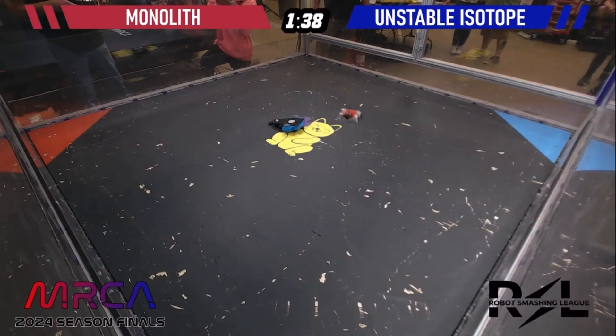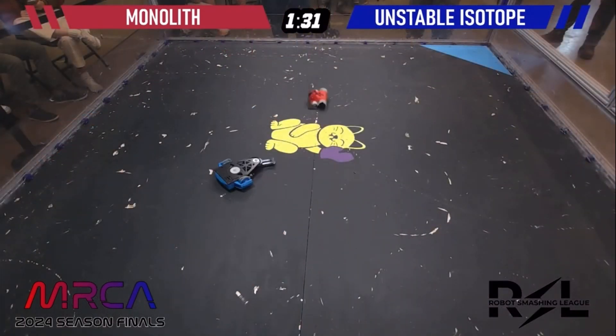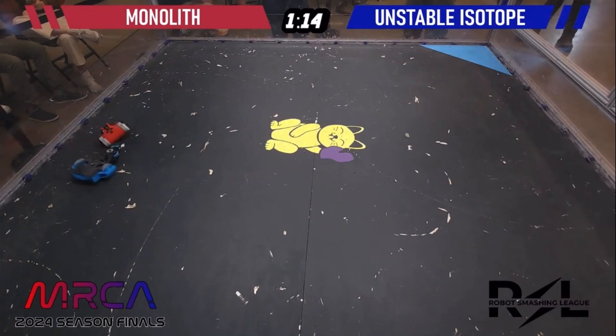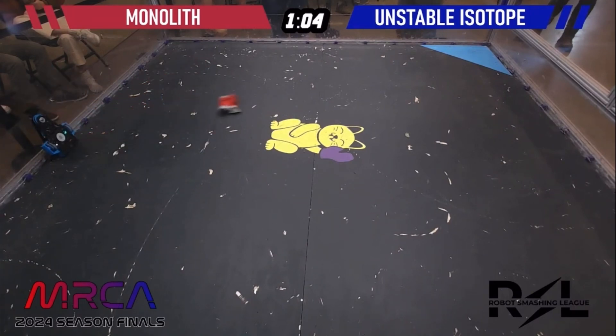It looks like it might be having some issues — it looks loose. The weapon belt is maybe a little bit off-kilter in that assembly. Unstable Isotope taking advantage of its speed, but it's having a little bit of issues with the already-nicked floor. Good shot by Unstable Isotope — manages to invert itself at the same time. A lot of bots use the gyroscopic force of the weapon to right their own bot. Unstable Isotope gets Monolith up against the wall. Nice shot.